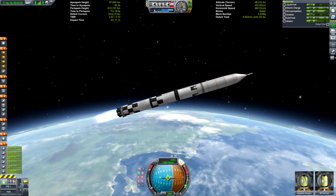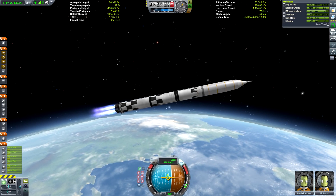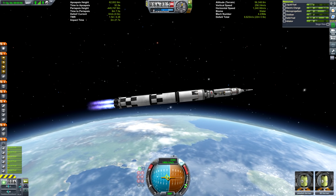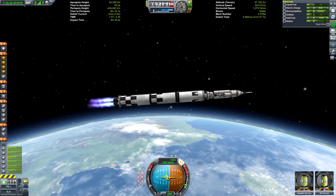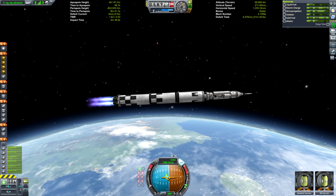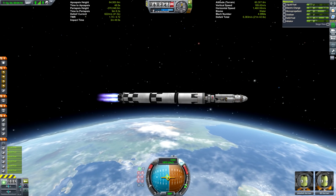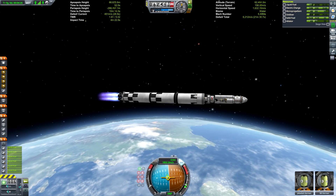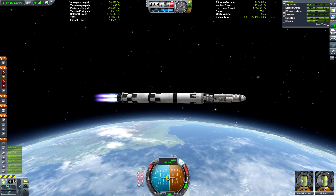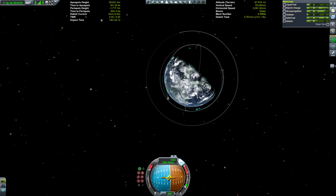We're just doing this gentle gravity turn — don't want to do too many violent jerks with the rocket's orientation, because we need to maintain aerodynamic stability. Once we're suitably high up in the atmosphere where air resistance is no longer a factor, we can deploy the fairings. And then we can stage again and jettison the launch escape system. You can set that up to an action group as well — I usually use the abort action group, which would pull the capsule free, but you can just add it as a stage.